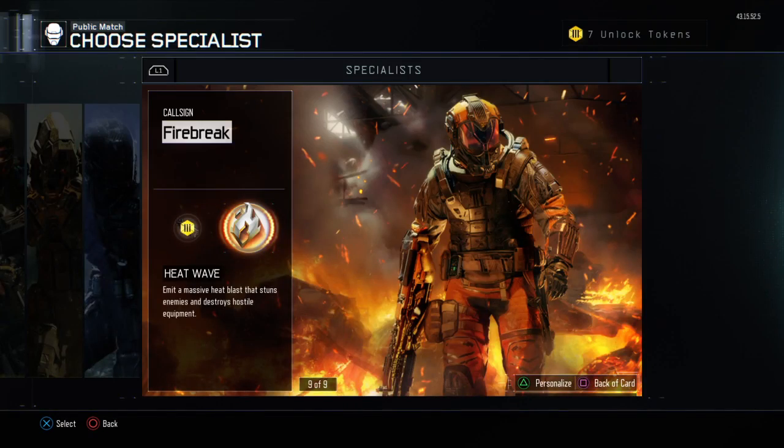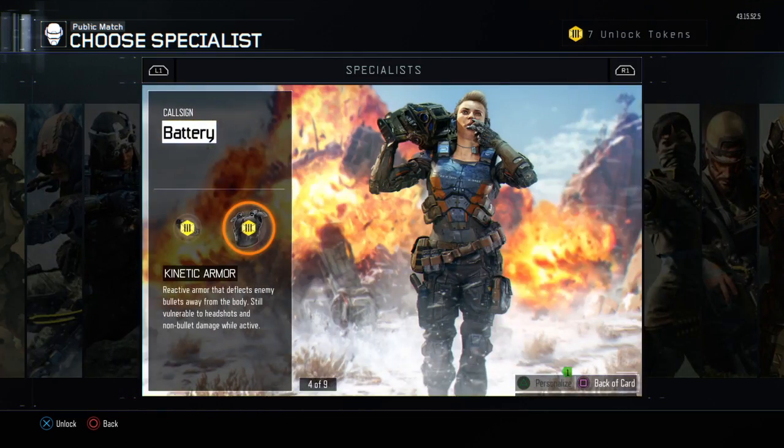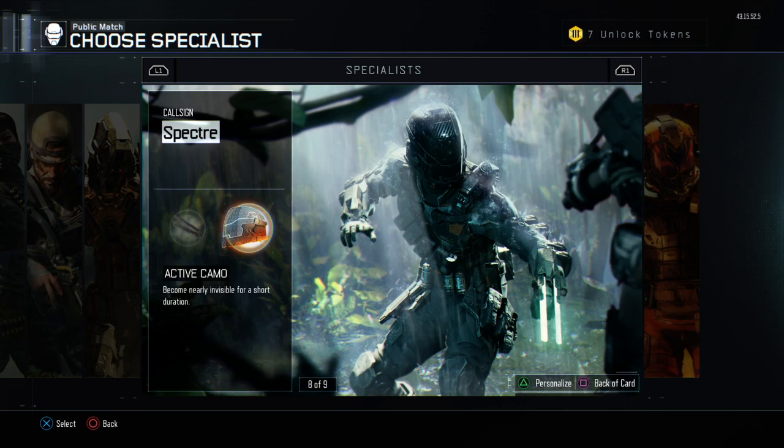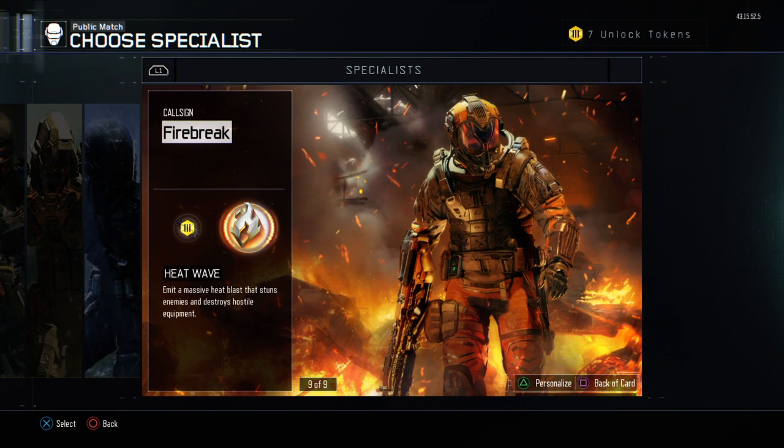What specialist should you use? Any specialist you want, but I would highly suggest the Reaper for the Psychosis, or the Spectre with the Active Camo, or the Firebreak with the Heat Wave. Why use the Heat Wave? Because if you use Heat Wave and people are near you, you can activate it and they will get stunned.